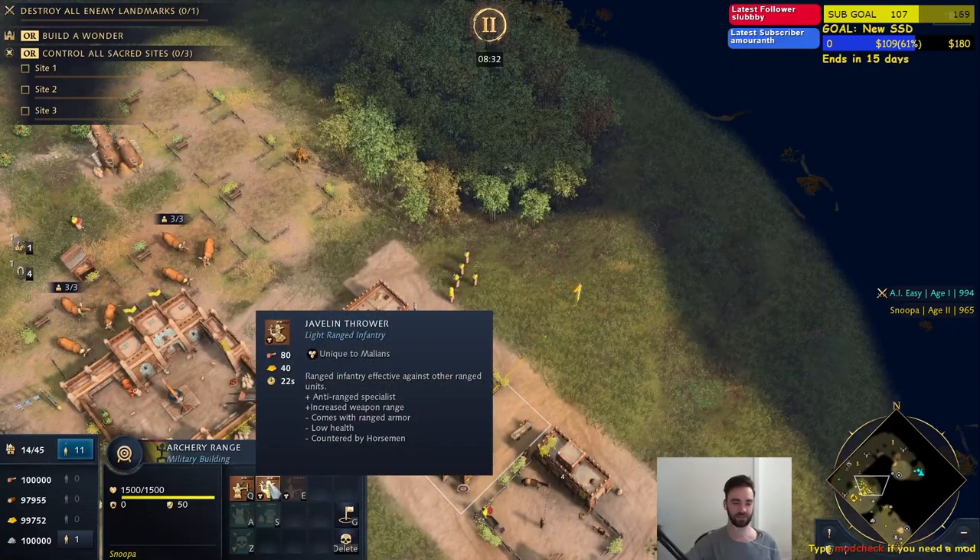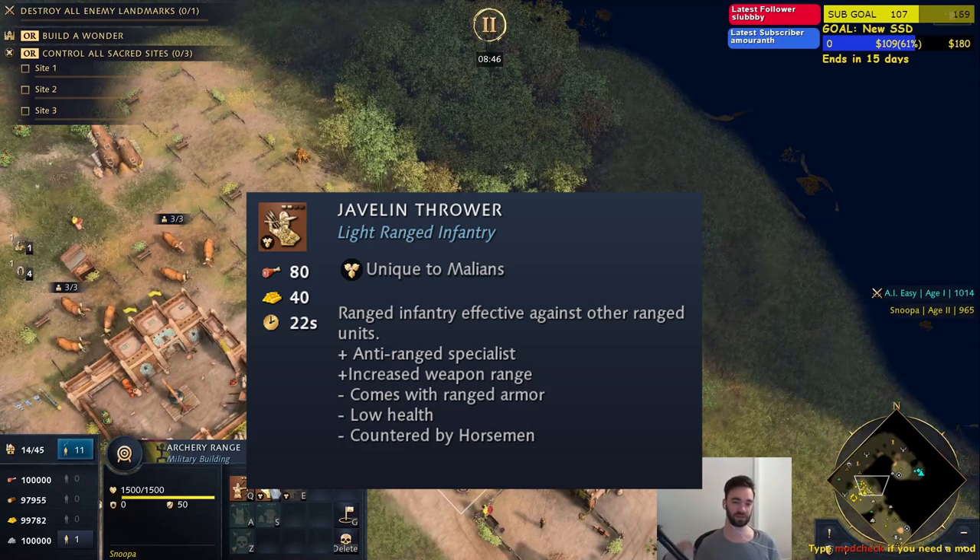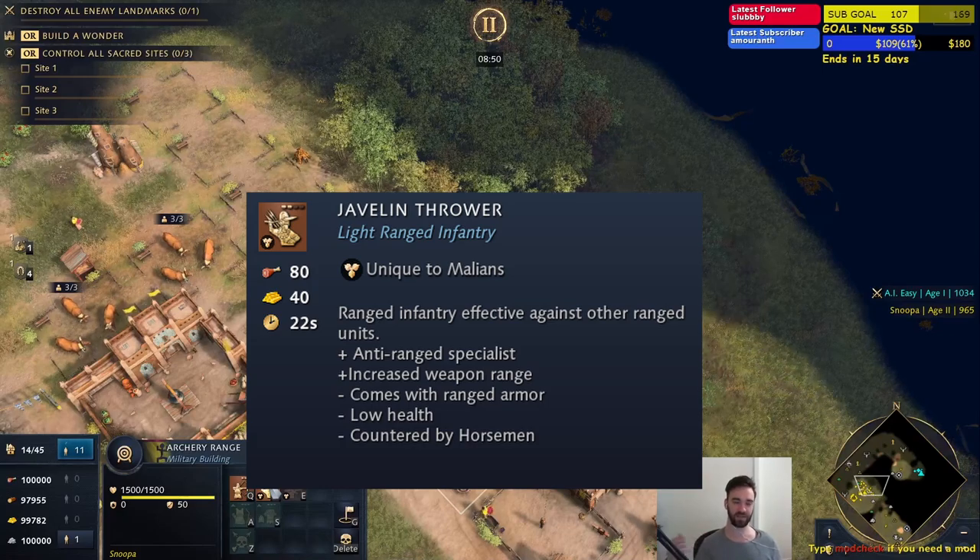Moving on to the next unit: the javelin thrower. These units are really good — trainable in feudal age. They are really good against archers, and they're actually pretty decent against armored units. I believe they have anti-armor damage.